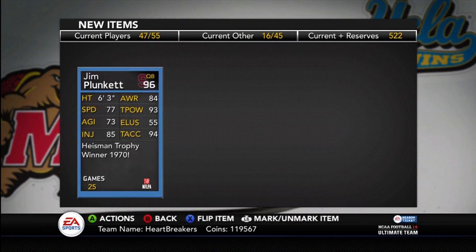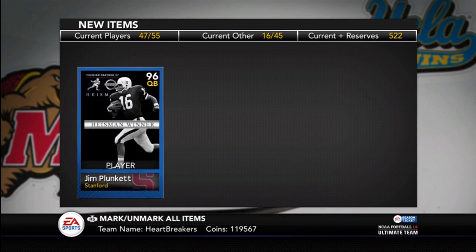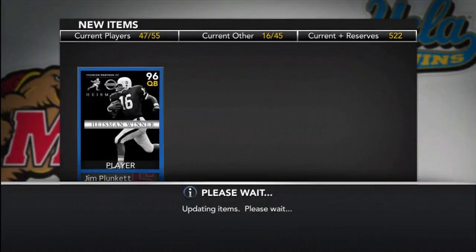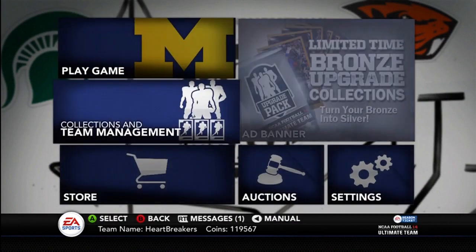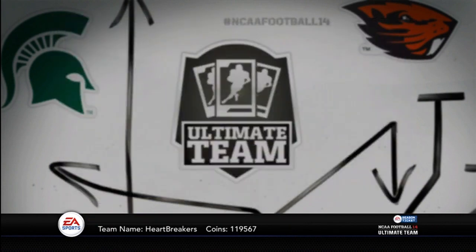Let me flip it. Not the greatest speed, but he's got good throwing accuracy, good throwing power. He's a good pocket passer who can scramble if you need him to. It's a very good card. I did make my final adjustments to my team.